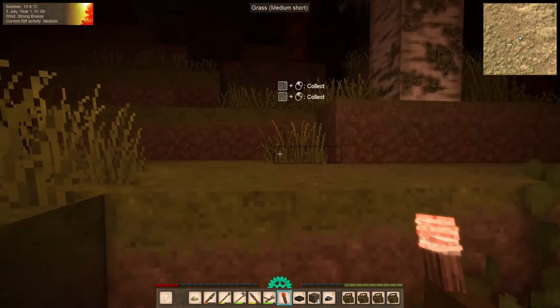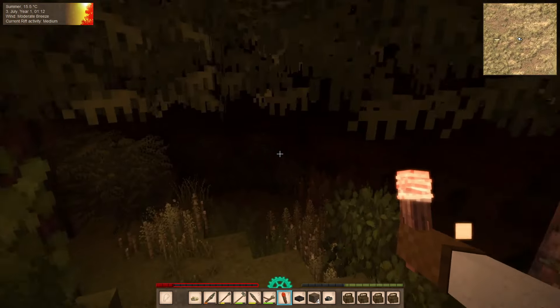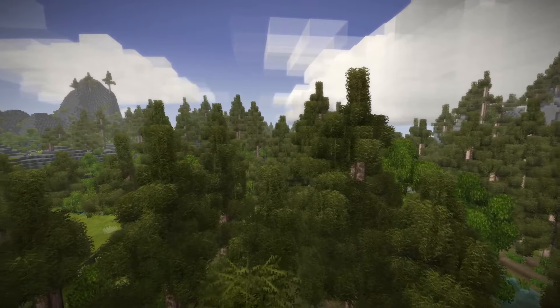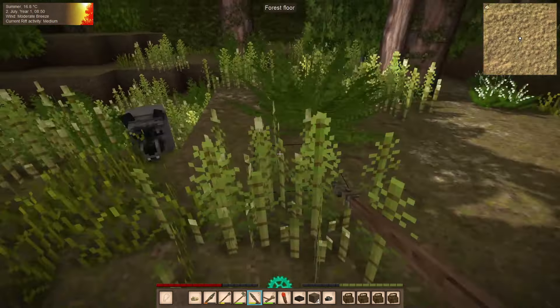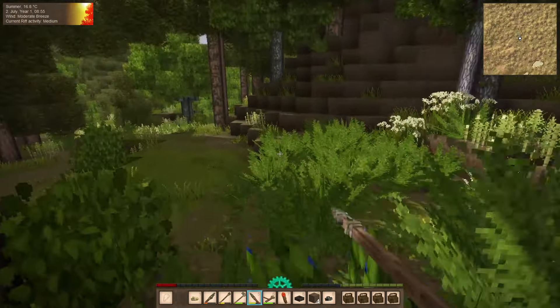Number ten: watch out for foes. One of the greatest threats you'll see in Vintage Story are the drifters. Rifts will open around the world and drifters will come pouring through, especially at night. In the early stages of the game you might want to hide in your hut until the night is over. The other threats are mostly in the forest area — wolves and bears roam there and are deadly adversaries. If you hear growling, run in the opposite direction as fast as you can, because without armor you are just a walking meal to them.